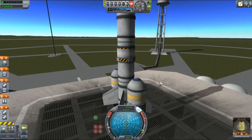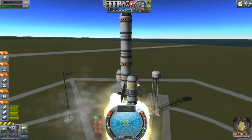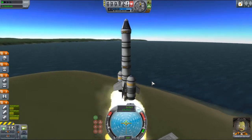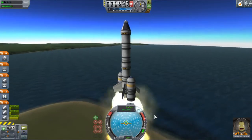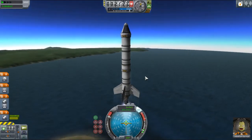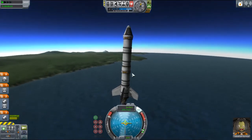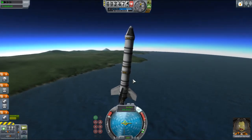I'm going to hit space bar and engage the first stage. While the solid rocket boosters are going, I'm not really going to start my turn at all — just going pretty much straight up. As they run out of fuel, I'll decouple them and throttle all the way up to 100%. Now at 100% thrust on the bottom stage, I'm starting a little bit of a turn, but my rocket is very stable so it wants to resist and go back to a straight up-and-down configuration.